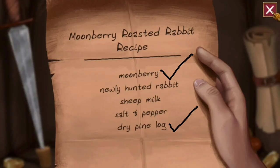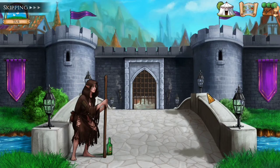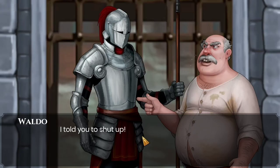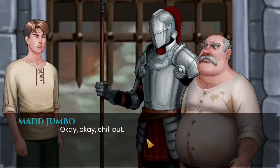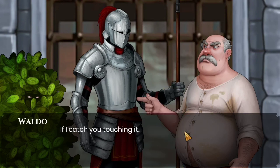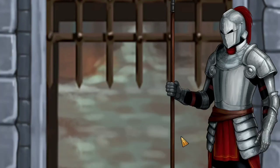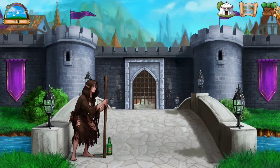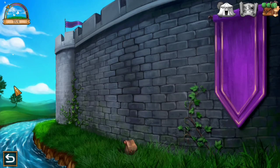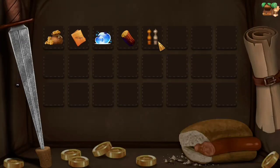Moonberry done, dry pine log done. Let's find the next ingredient. There's a miracle with a broomstick — I'd rather not meet her. Let's go to the bridge and target the salt and pepper. Here we find a fat pig and a tin man going on about some meaningless topics. Let's take advantage of the bush and listen. The fat pig is angry and threw a packet of food near the river. Let's visit the river — you can see the packet of fruit he threw, and I got lucky — that's the salt and pepper.